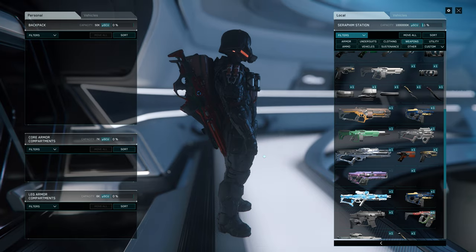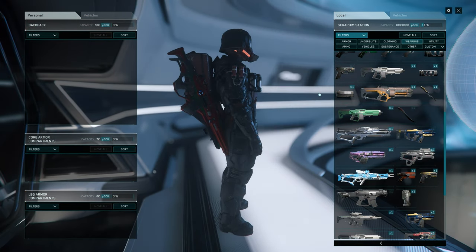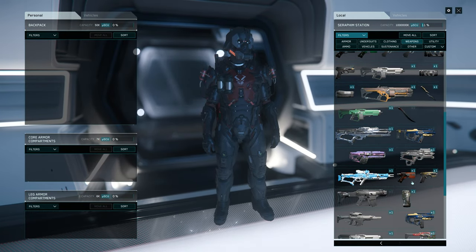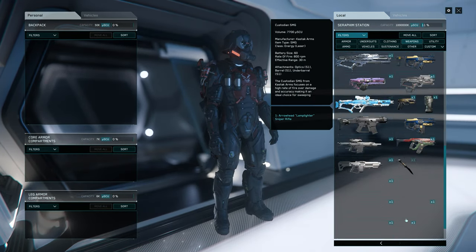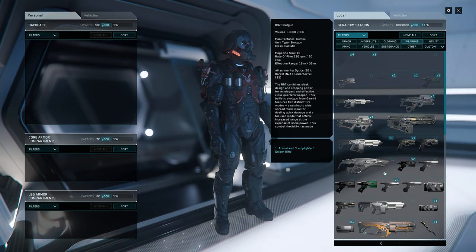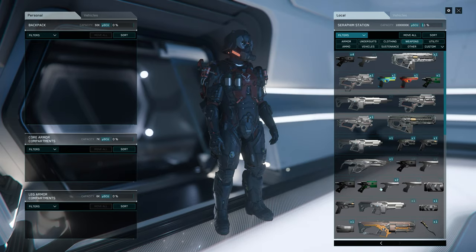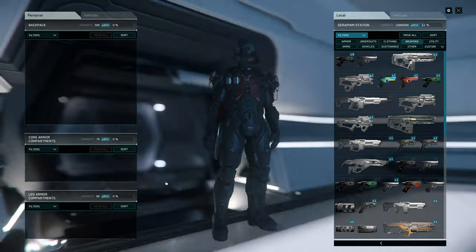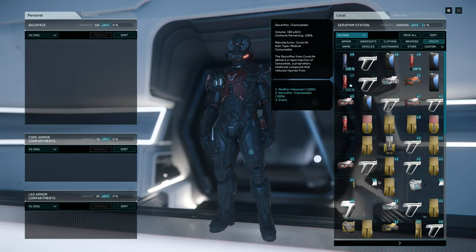Add a tactical suppressor to our sniper and a two-time holographic scope. For sidearms, you can use the Borrwo pistol which has a nice orange color, but it's not very strong. I'd prefer something like the Arc Light pistol or maybe the Salvo Frag pistol, which is gray and goes perfectly with our armor.